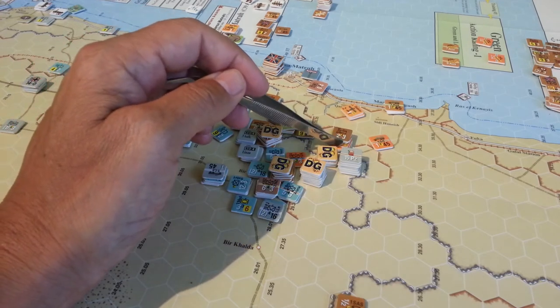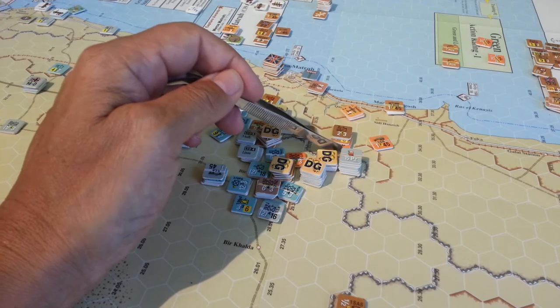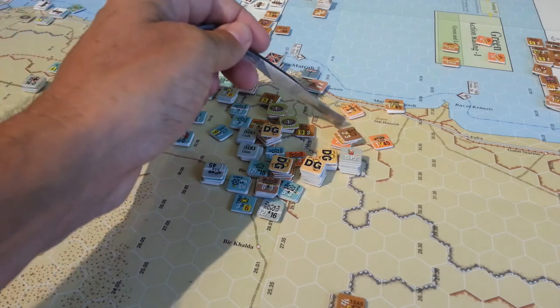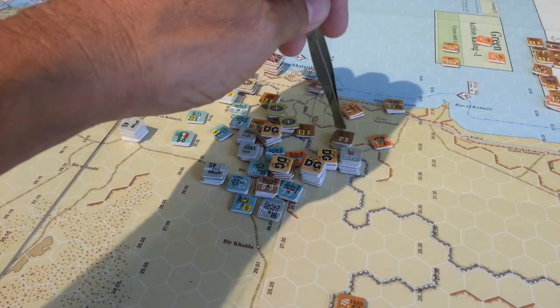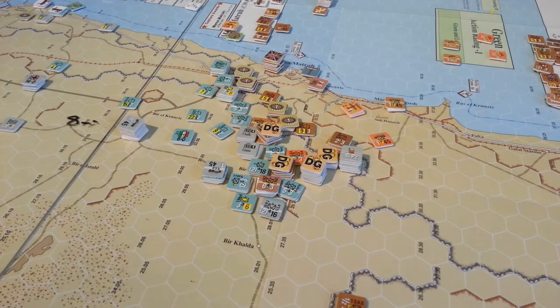The Germans failed to breach or secure this little hex side here, which is an escarpment hex side. That would have then led them to be pounding away to cut off Mercer next turn.